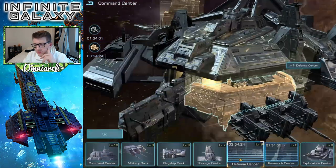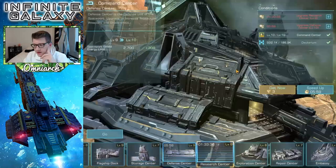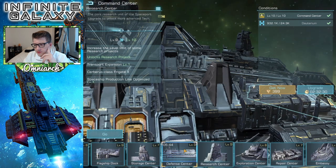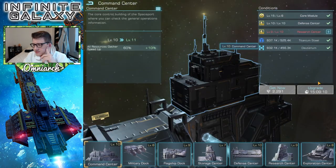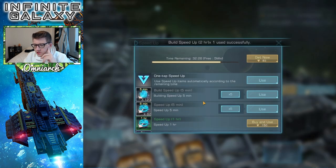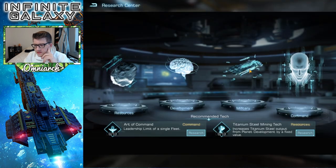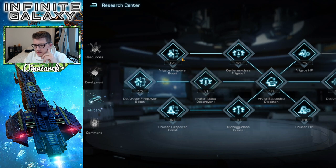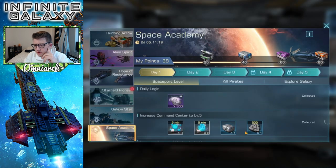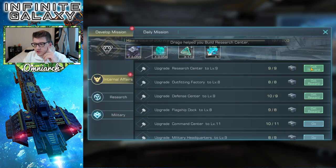We've got this defense center to finish — lowered by a minute to get it for free, so we'll wait for an alliance help. We'll finish that up. Can we start building the next command center? We need the research center upgraded one more time, so let's do that. We'll reduce it by two hours right off the rip. Let me check — what's the next military one? The frigate firepower for 22 minutes is pretty straightforward. Let's see what we're getting from events — we'll get that command center level 10 reward for sure.